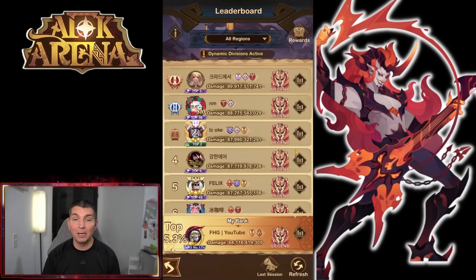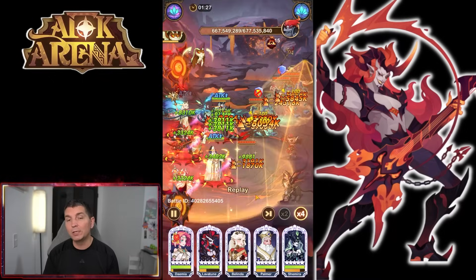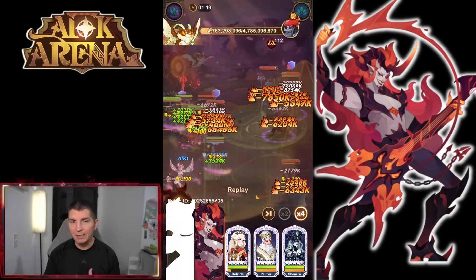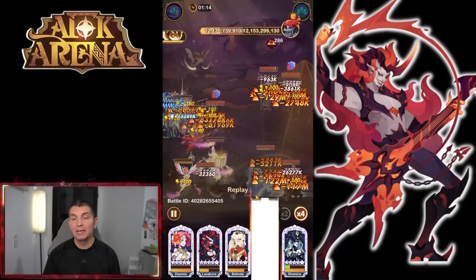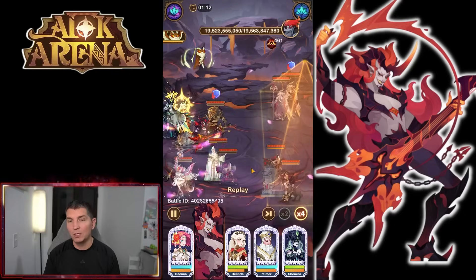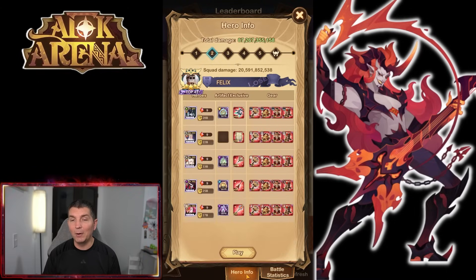Looking at Felix's formation, there is Lavatune as well — we're starting to see this hero being used everywhere. He is a massive buffer, so in formations like this one running Belinda, Palmer, and Damia, not only is he bringing the amplification aspect for Belinda, but also for Damia. Damia is doing a considerable amount of buffing, and the damage factor within these formations makes it incredibly effective. Palmer is also there for that amplification factor, doing an insane amount of damage.